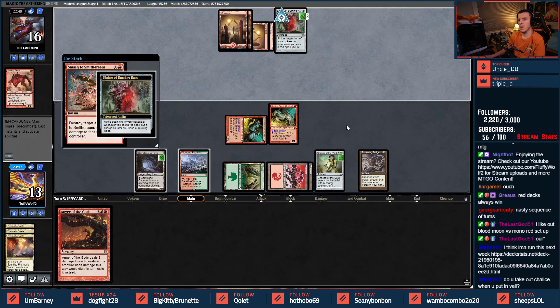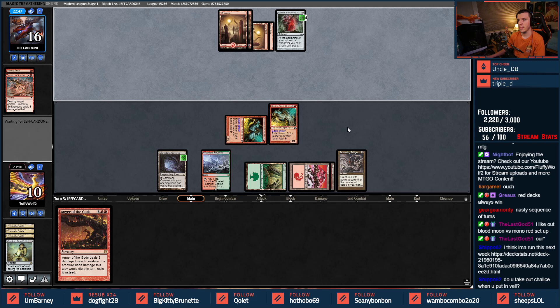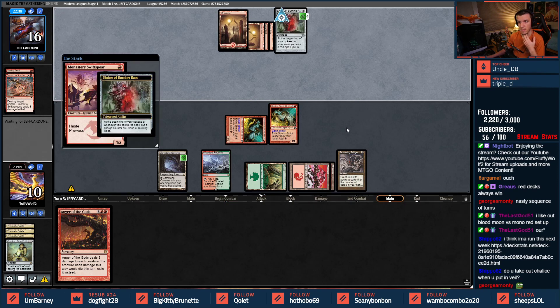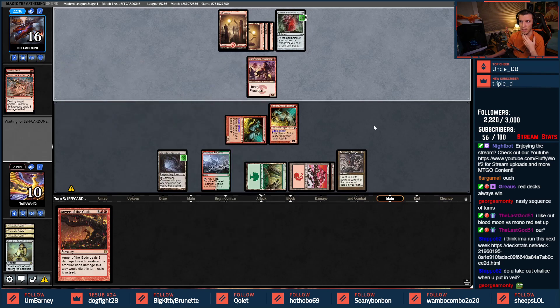Smashing the Chalice on one — uh oh, this could be bad. One drops abound: bolts, Lava Darts, Swift Spear. I'm not going to fetch here; my life total is too precious.